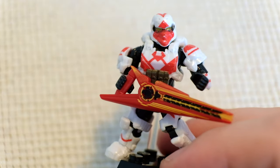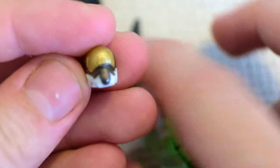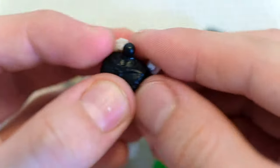Trivia time — can you tell me another Spartan from Halo Heroes that's in white? Let's see if you guessed correctly. Our fourth figure for today, our fourth Spartan, is the Spartan Vector.